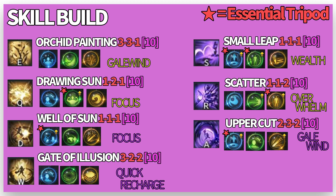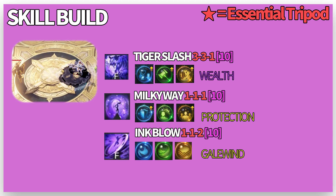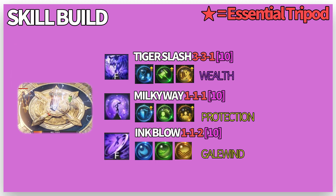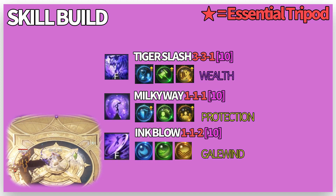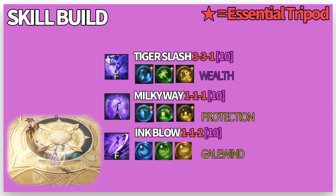One tripod you need to know is Ink Mark. If you hit with a skill that has the Ink Mark tripod, the marked target will take 10% more damage from your teammates, including yourself. The last skill slot can be filled with 3 flexible skills depending on the situation in the raid. Tiger Slash is capable of weak point and stagger gimmicks. Milky Way is an additional shield skill that has a Paralyze Mute tripod. And Ink Blow is a skill that leaves Ink Mark on the enemy and has a defense orb drop tripod that can enhance your survival.